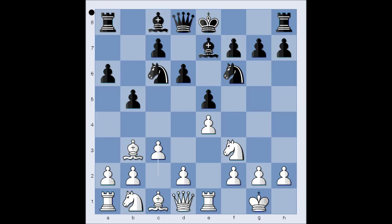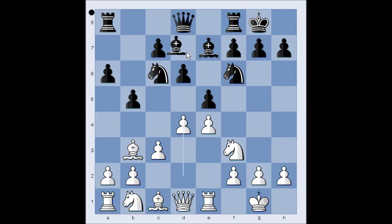Also, if the knight goes to a5, then the bishop goes to c2. So we have c3, Adams castled kingside. d4, Bg4 pinning the knight.